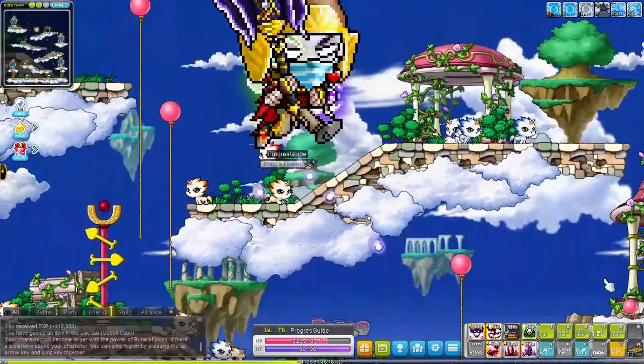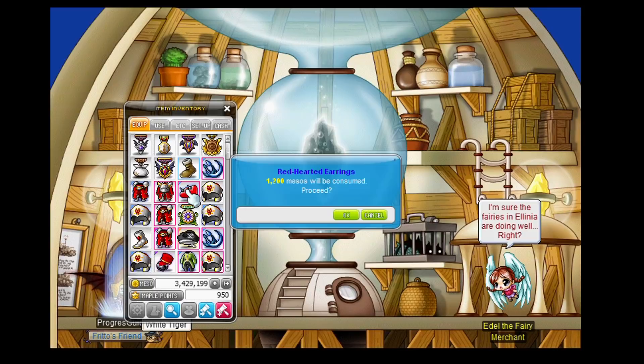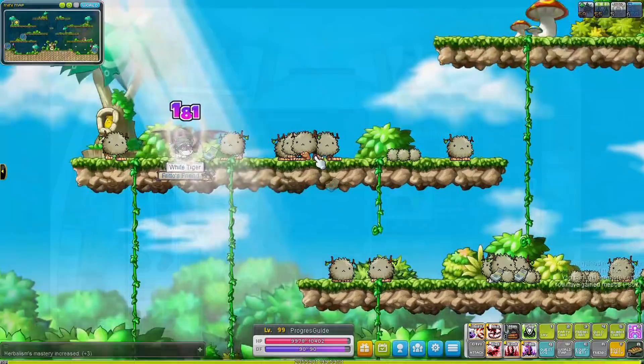All the gear we are using right now we just found from monsters. I've been training a lot at Stairway to the Sky 1 in Orbis and most of the drops I get there I just wear. You don't have to buy anything from any NPC up until level 100, and you don't even need to upgrade anything up until level 100. Just save your mesos and spell traces, go into those dungeons, and try to build up a bit of a meso balance before you hit level 100.